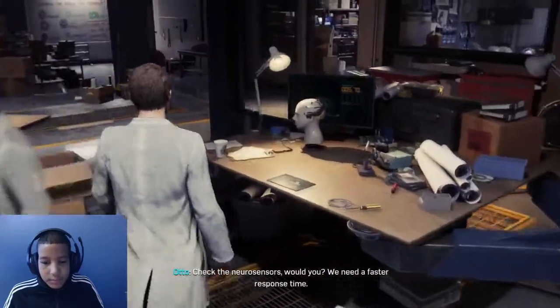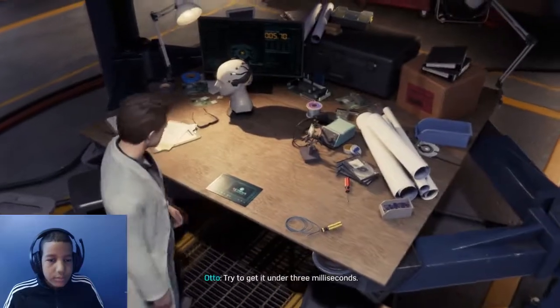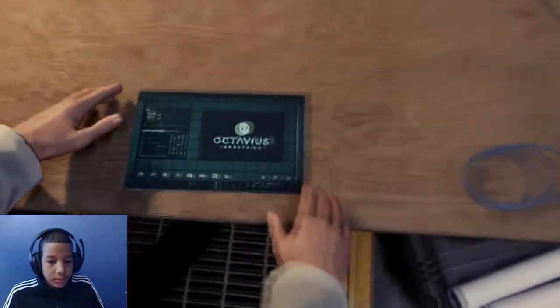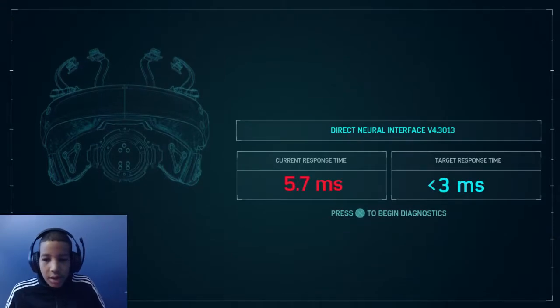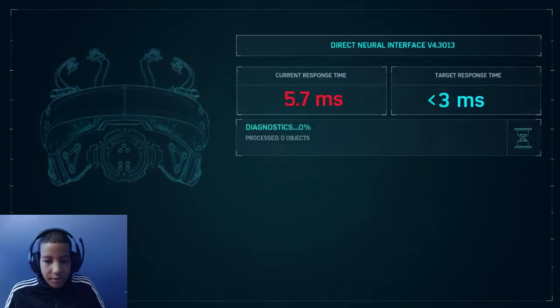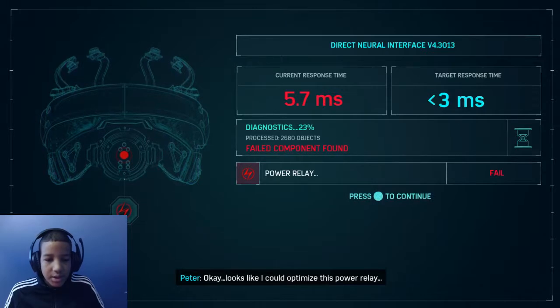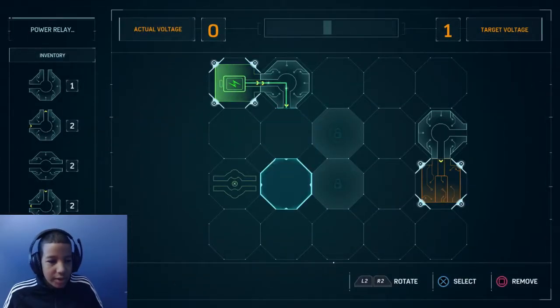Check the neurosensors — we need a faster response time on it. Try to get it under three milliseconds. Current response time is 5.7 milliseconds, target is three milliseconds. Diagnostics says I could optimize this power relay. All right, let's optimize the power relay — I thought I was gonna do like some time tests or something.